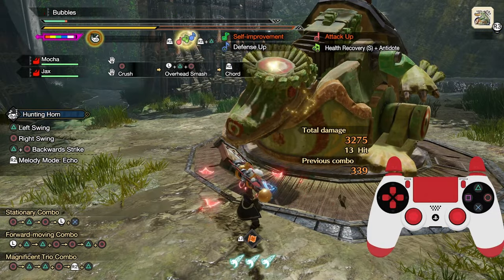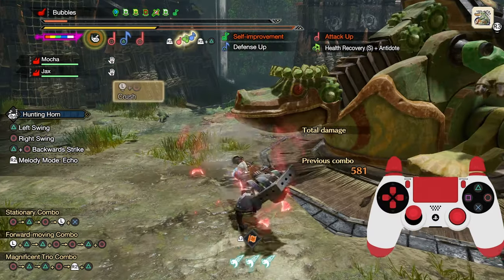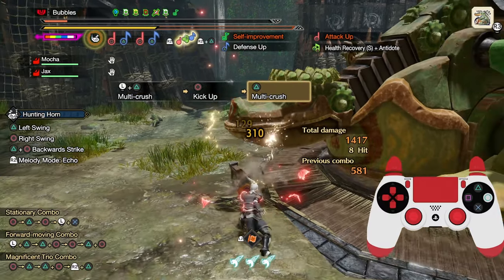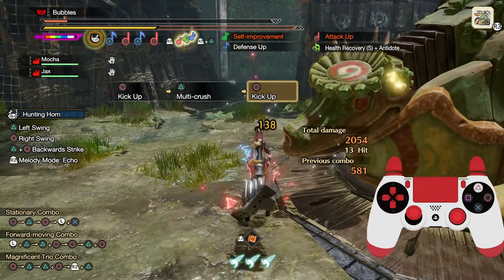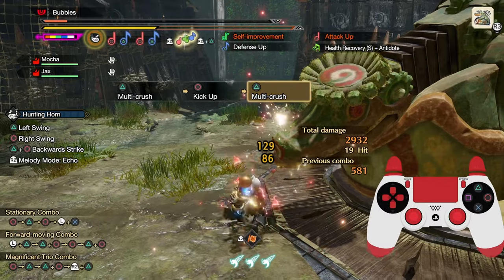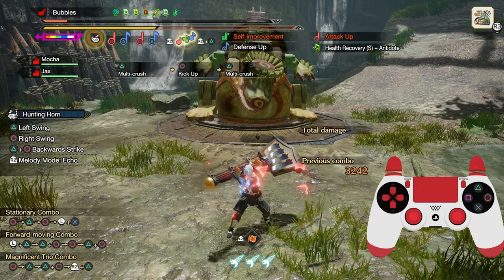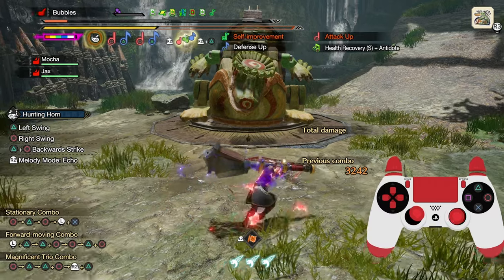Repeating this does crazy high damage in all situations and is fairly sharpness efficient. The other primary combo, which you should be using if you're focusing more on an elemental-based build, is Crush, Multi-Crush, Kick-Up. This is because it hits very quickly, giving a lot of value to not only your element, but your Silkbind Shockwave as well. The only downside is the cost of a lot of your sharpness, so be wary.